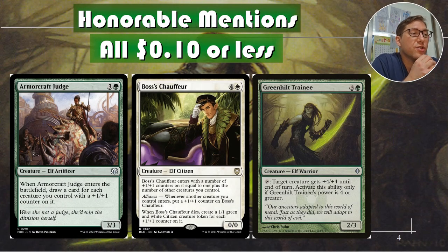Honorable mentions — these are all ten cents or less. Armorcraft Judge: three and a green for a 3/3. When he enters the battlefield, you draw a card for every creature with a plus one plus one counter on it. Flicker him and do it again if you want. That can be like your card draw sorted.